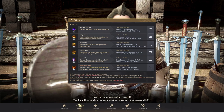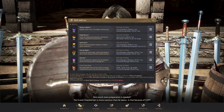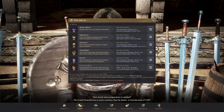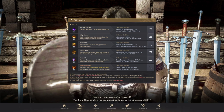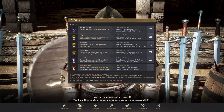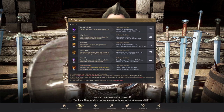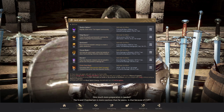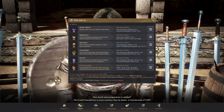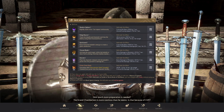Next up we have Quicksand. For Quicksand I chose critical rate as a pre-buff, and we also have the bleed on it. The bleed is a very cool trick — it allows you to pre-pull extra mobs outside of your cap. So if you have all 10 mobs pulled but you have bleeds on another five mobs, as soon as you kill a couple mobs in your pack it's going to pull those extra mobs to you.